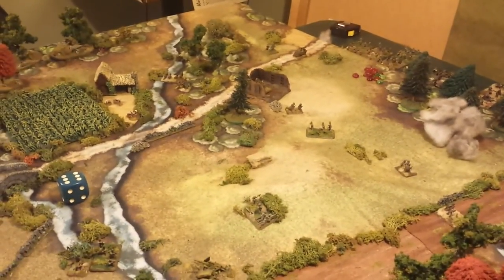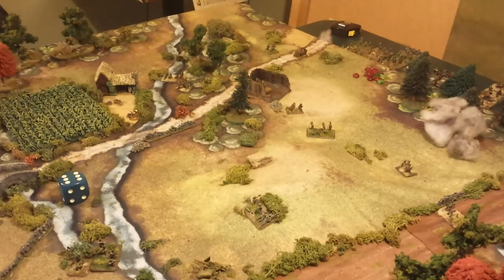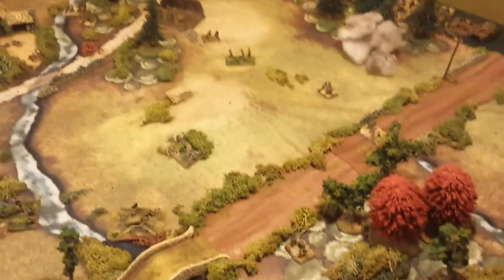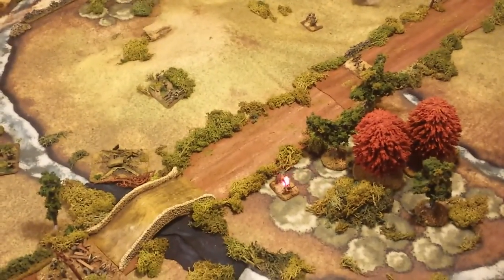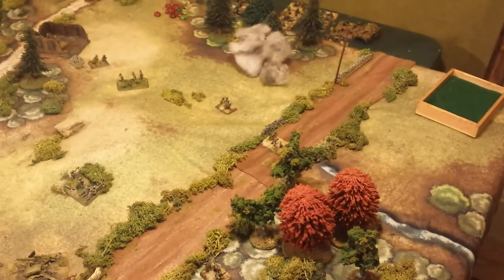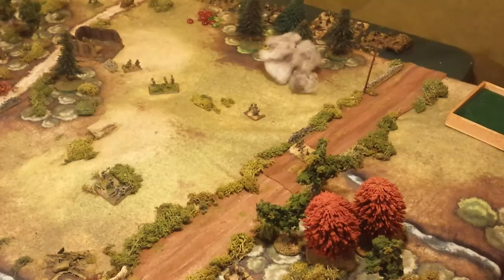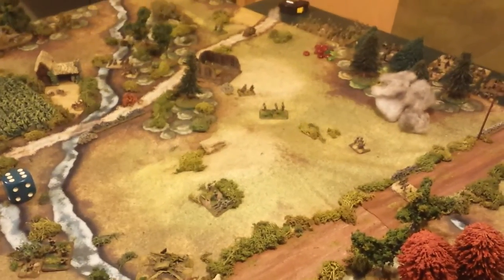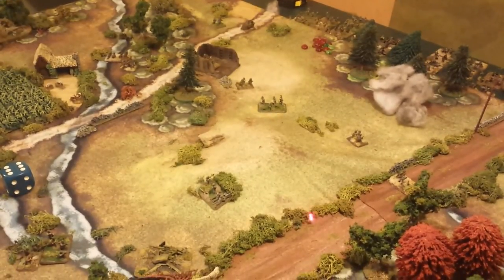The Fallschirmjäger have broken — they've reached their break point and have decided to withdraw from the battlefield or surrender. This whole sector is lost. Any Fallschirmjäger still on the table are being taken off, including the mortar team and the MMG. They have been defeated. A lot of that had to do with the bombardment the Americans called down here — it was really effective.